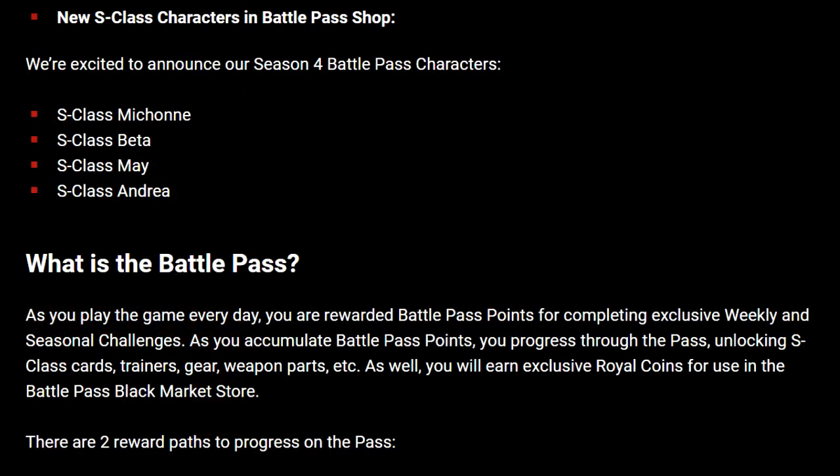It also lists the four characters going to be in this season's Battle Pass. The season four Battle Pass characters are S-Class Michonne, S-Class Beta, S-Class May, and S-Class Andrea. Andrea is the more expensive character in the Battle Pass Grey Market and she will take Marcus's slot, costing 10,000 Royal Coins to get her 4,000 cards.